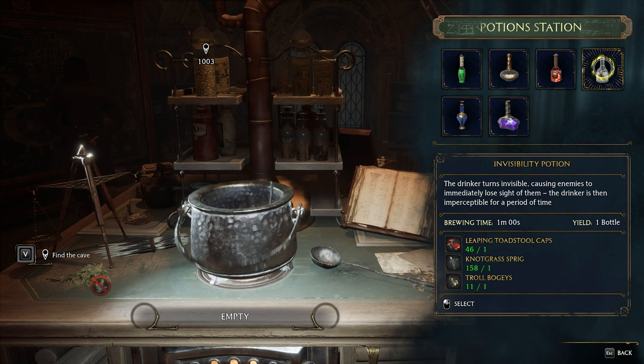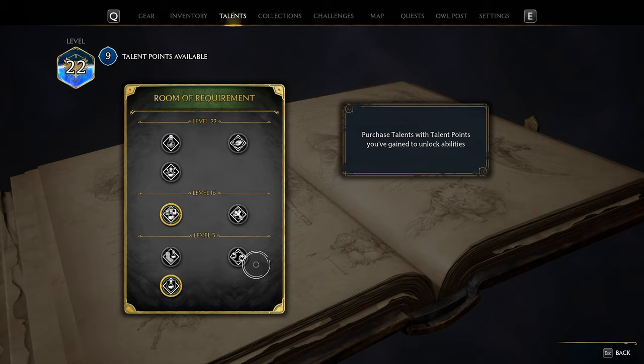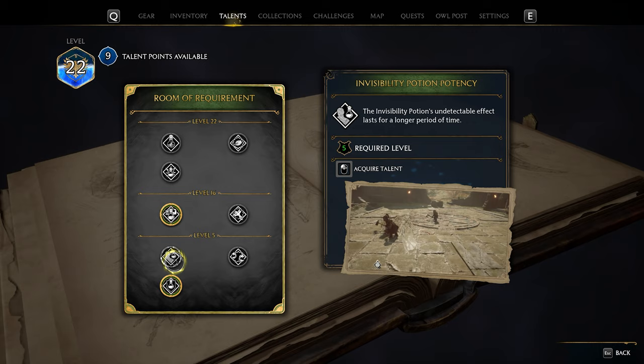Invisibility Potions aren't made for sneaking as much as for battle — using one will cause your enemies to lose sight of you for the duration, allowing you to run away or take a quick breather. The level 5 talent Invisibility Potion Potency in the Room of Requirement talents makes the effect duration longer.